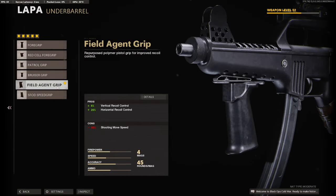On the underbarrel I am using the Field Agent Grip for the 6% added to the vertical recoil control and 20% added to the horizontal recoil control.